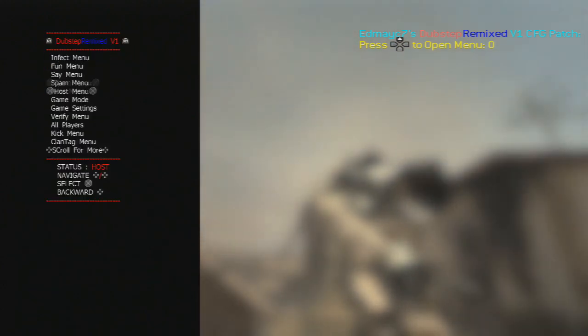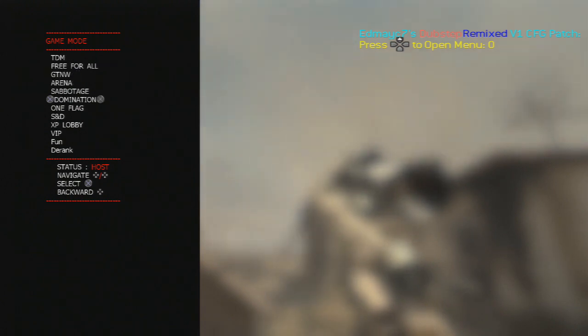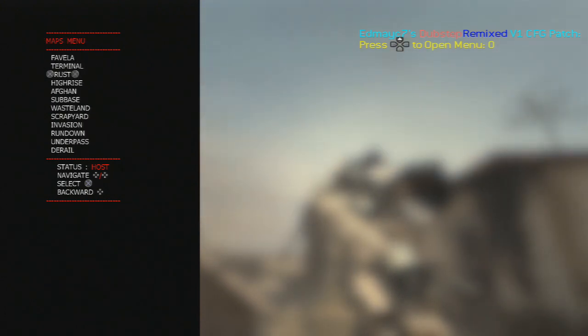As usual, you click on Select and D-pad up to open the menu, click on X to select something, and D-pad left to back out. This menu is very well done — we don't get lost in it — and I seriously think you need to try it. It's in the description and I'll be right back for top 7.